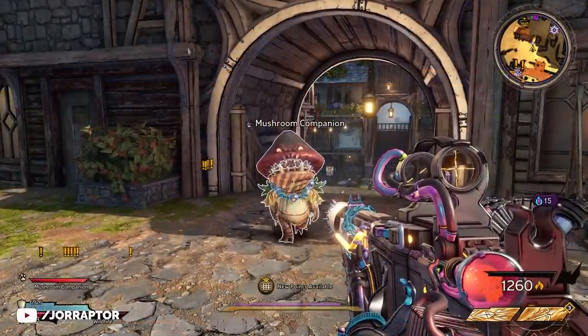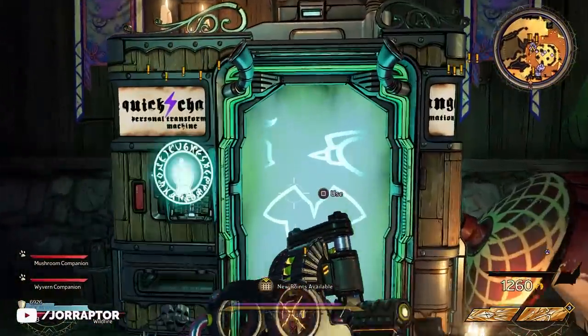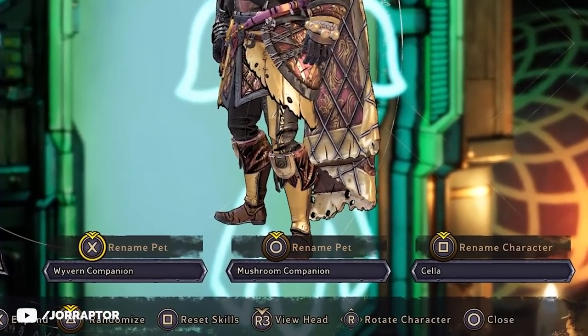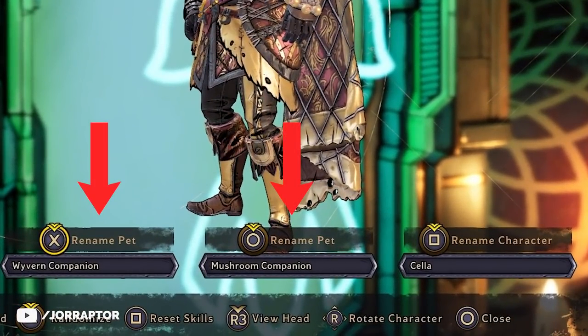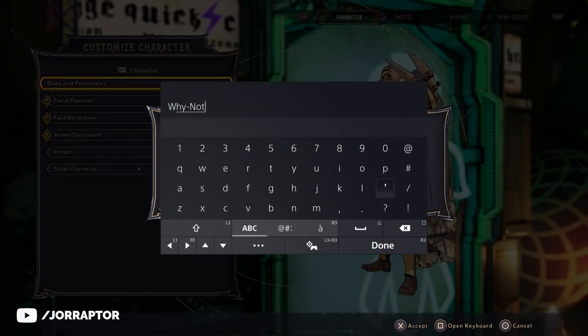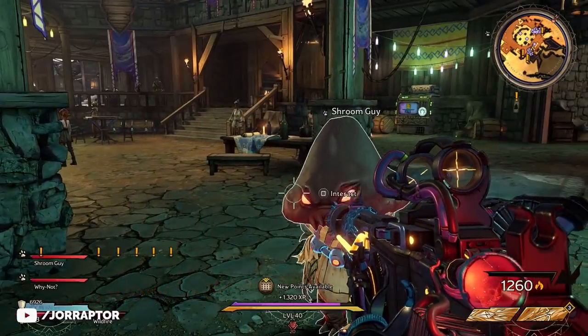A smaller change that was added — and one a lot of people were asking for — was the ability to change the name of your pets, which you can do now by going to a quick change station. So instead of a wyvern companion and a mushroom companion, I now have Wynald and Shroom Guy in my party. Small change but very much appreciated.